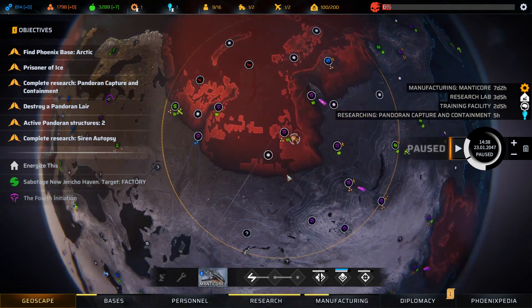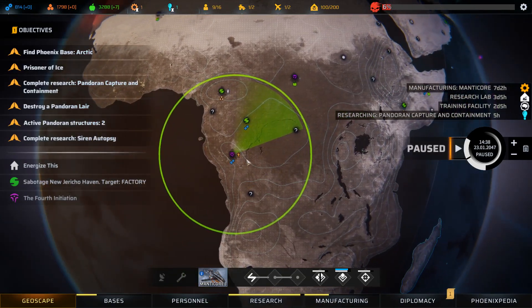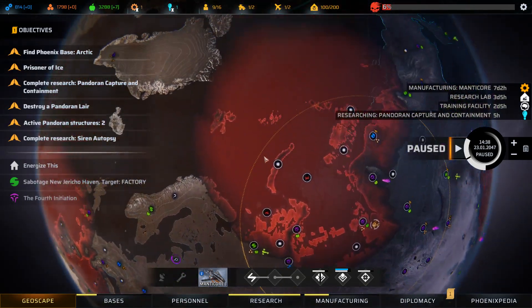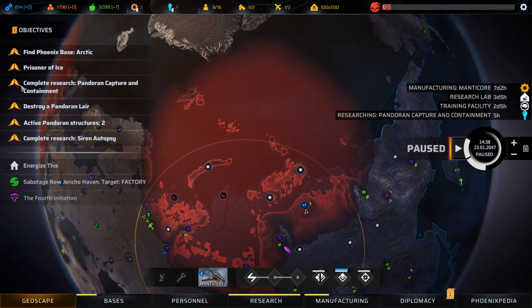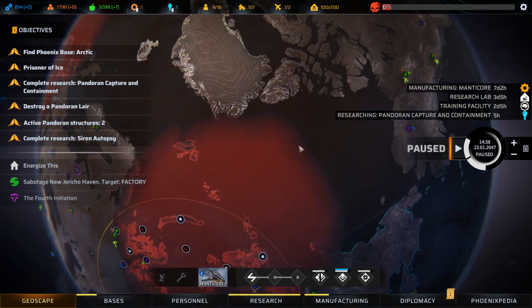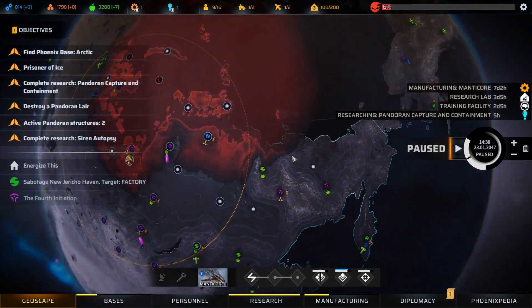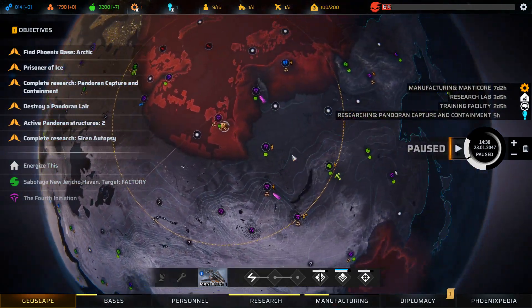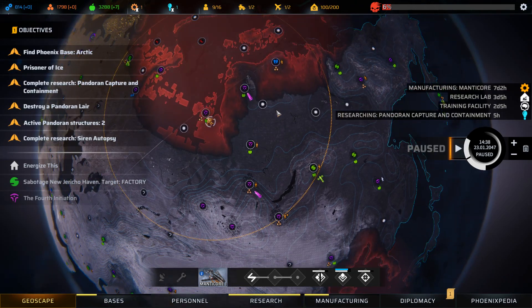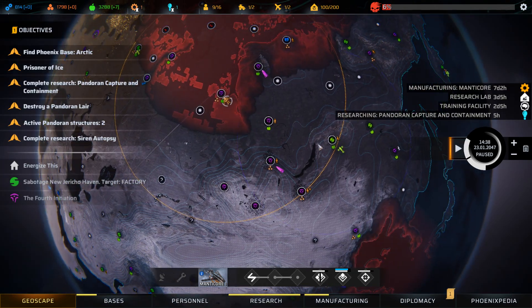Do we have a scan running right now? We do. When this finishes, I'd like to drop a scan way up at the top of the world. There's supposedly a Phoenix base in the Arctic, though I'm not sure where exactly. We did search all the nodes up here pretty dutifully, so I think we can fly around and explore a little bit.